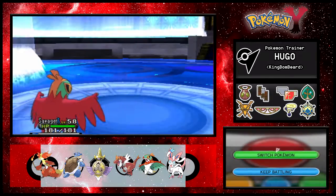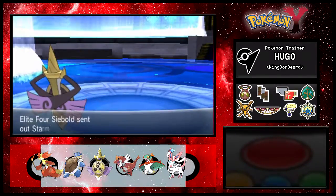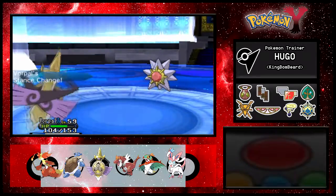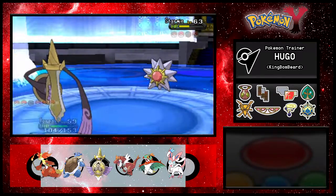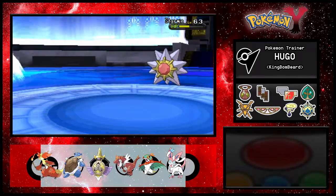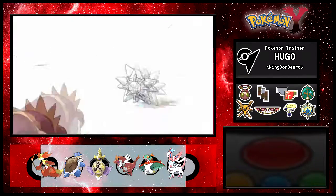Next up Starmie - Vorpal in. Starmie is water and psychic. We're going to use Night Slash. It uses Surf - does decent enough damage but we Stance Change. Another Night Slash should do it - Surf again, this is gonna hurt a lot - and it killed Vorpal! Sharp Tooth in with Crunch. Dazzling Gleam is going to kill it - Sharp Tooth, you rock!